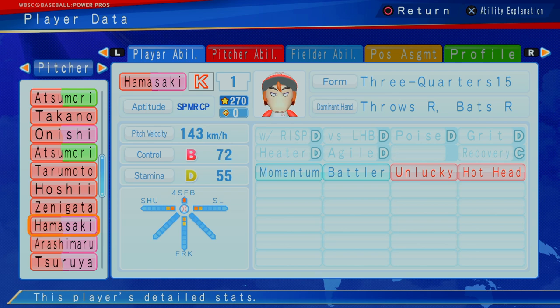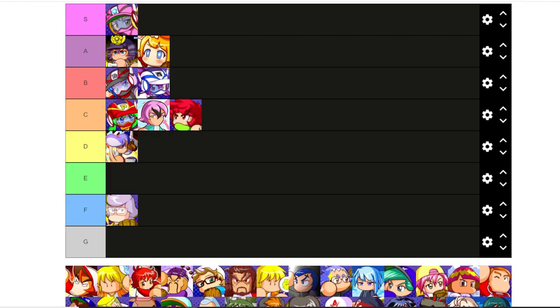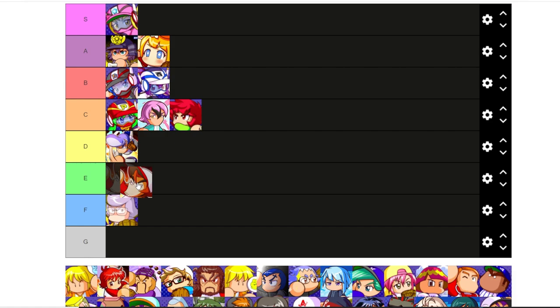Next up, Hamasaki — zero cap, 270, B control, D stamina, 136 kilometers per hour, level two Shudo, two fork, two sliders. Got momentum, he's a battler, but he's unlucky and got the high head. Probably somebody you can throw on your roster, but I don't know if he's going to be worth it. Hamasaki — not as bad as Chow No, but I just don't know if you're going to use him. We're going to put him as an E, in between Fukami and Chow No.